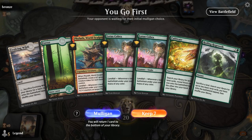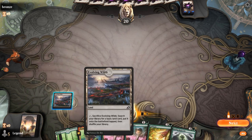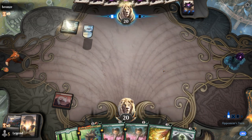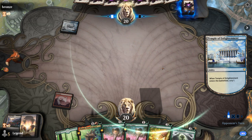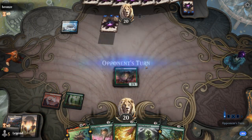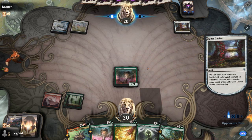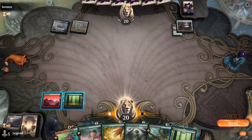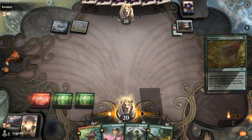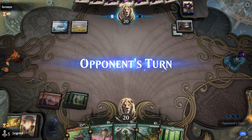We're on the play with an acceptable hand as long as we can find a third land. Turn 1 is just going to fetch a Mountain and get the tap land out of the way. Double Cobra can generate a ton of mana as long as we can cast our Cultivates and Regrowths. Opponent is on Blue-White. Glass Casket exiles one Cobra, but we do have a backup and we did find the lands. I'm kind of liking just Cultivate here — make sure we keep hitting our land drops, and then next turn I can play Cobra and still play something else.